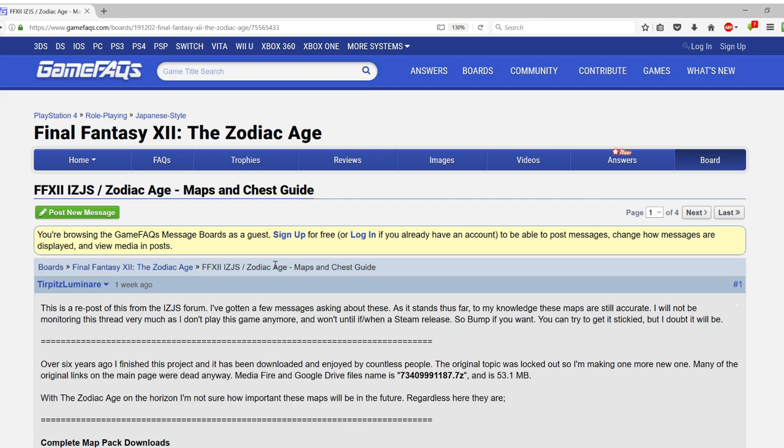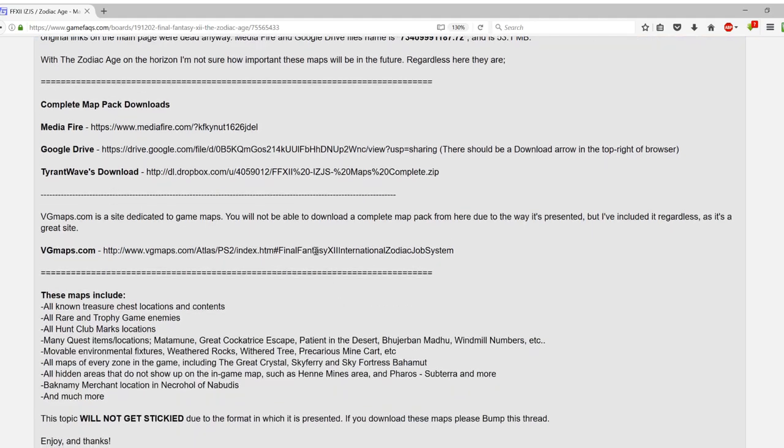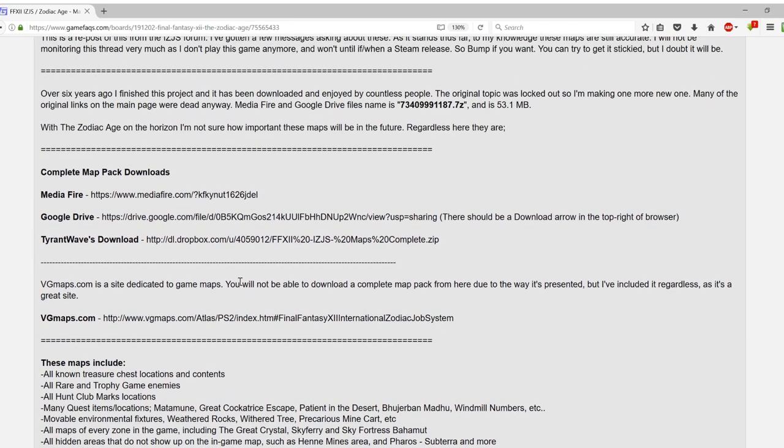So this is the link that I've given you, and this is Turpit Luminaire's Reddit post. There are multiple options you can use to download the maps themselves. I've just used this first link, which is Mediafire, and it downloaded quite quickly. You can also use vgmaps.com if you don't want to download and you can just browse them online, but personally I think it's nice to have your own local backup. So while the links are active — and you never know how long links are going to be active for — I do recommend downloading while you have the opportunity.